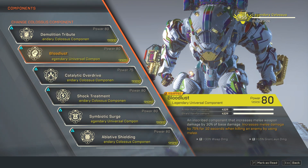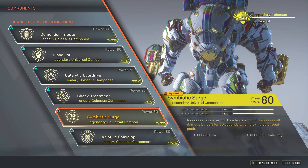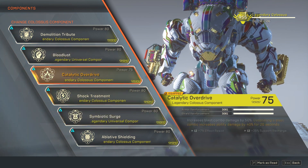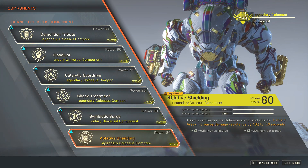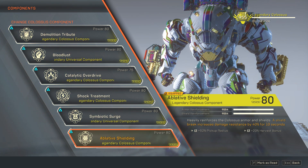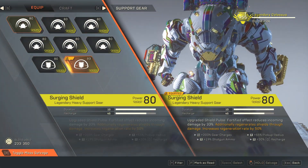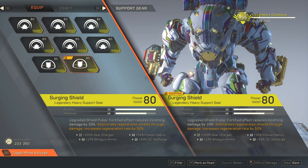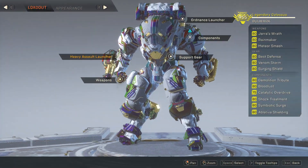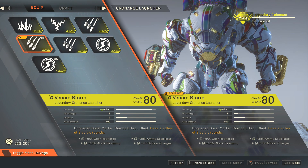Bloodlust, Catalytic Overdrive, and Shock Treatment should always be up and running for their 10-second duration. Symbiotic Surge is situational — when you pick up a repair pack it should also be active, giving you all four boosts together. My last component is my defensive one, heavily reinforcing Colossus armor: when shields break, it increases damage resistance by 40%. My support item of choice is Surging Shield to give me shield and make me tougher.